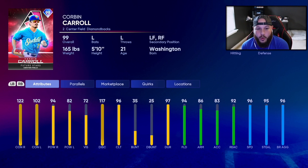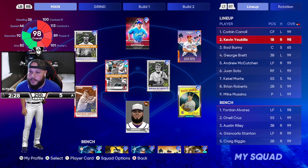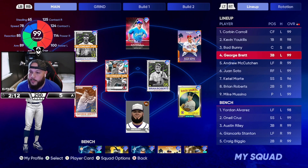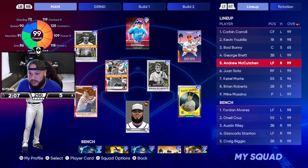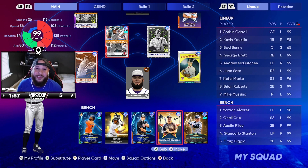Corbin Carroll — we just pulled him: 122, 94 against righties, 102 and 82 against lefties. So if we face a Randy, we may be in trouble, but 94 fielding, 96 speed is solid. He's going to play center field leading off. We're also trying out Kevin Youkilis at first — diamond defender, 189 against righties, 113 and 101 against lefties. We also got Bad Bunny George Brett moving to third, McCutchen to left field, then Juan Soto, Catel Martin, Brian Roberts on the bench, Jordan O'Neil Cruz, Austin Riley, Giancarlo Stanton, and Craig Biggio.